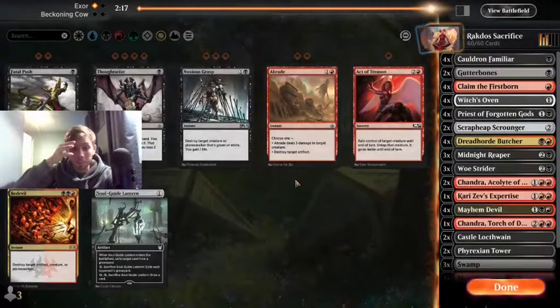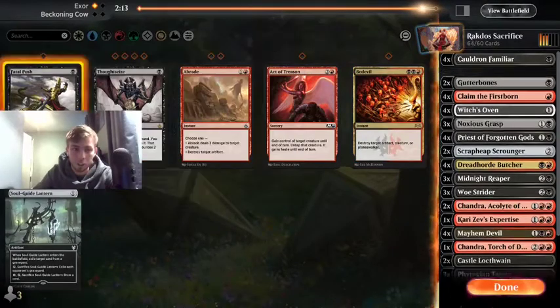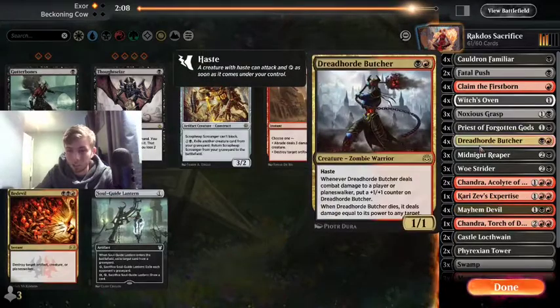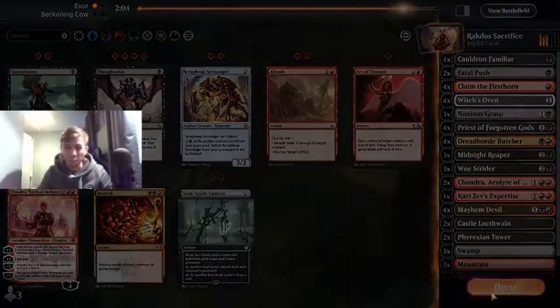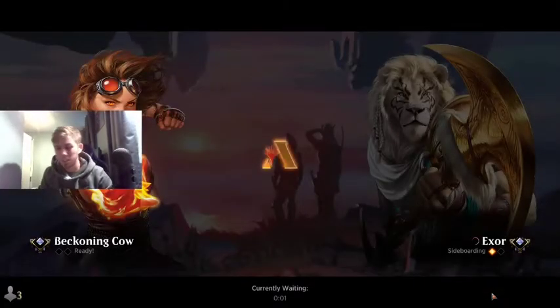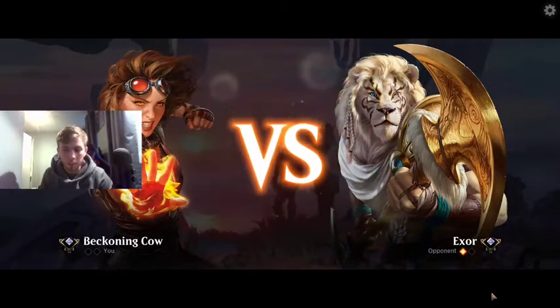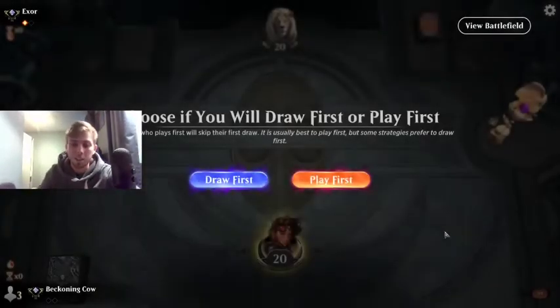Gruul is supposed to be a decent matchup. I will add 3 copies of Noxious Grasp and 2 Fatal Pushes. We'll take out 2 Gutterbones and 2 Scrapheap Scroungers. Challenger's a little bit slow, so I feel that's the best way to sideboard, at least in my opinion. There has really been a growth in Gruul in Historic lately, so I'm feeling like I'm going to do a deck tech on it.